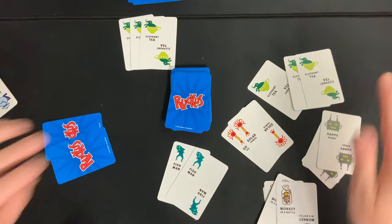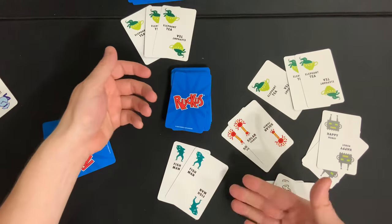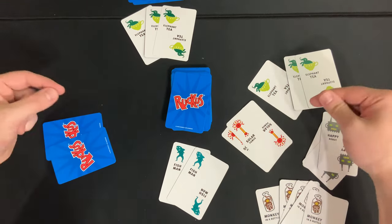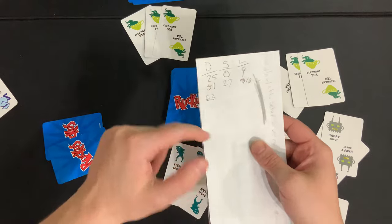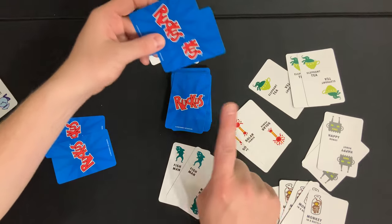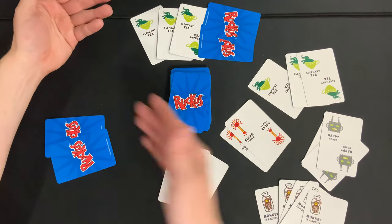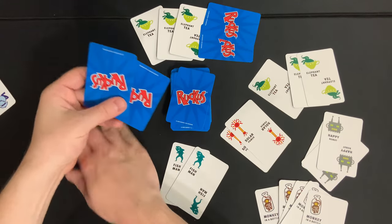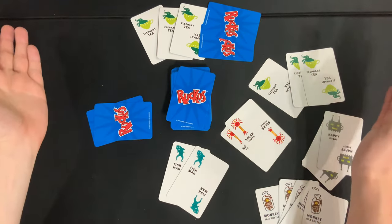Scoring is simple: each player scores the number of cards in front of them. For instance, one player has three cards, and another has fifteen cards in front of them. If you're the person who said 'Ruckus' and ended the round, you also get five bonus points — so that person gets a grand total of 20 points for this round, which you mark down on a separate sheet of paper. However, you lose one point for each card left in your hand, so a player with three points in front of them but two cards in hand scores one point. A player with nothing in front of them and two cards in hand scores zero, because you can never go negative.